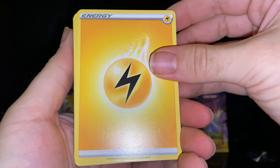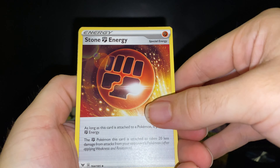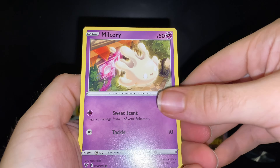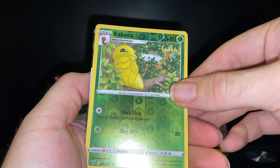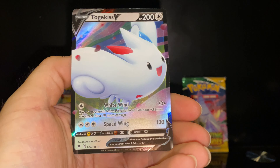Rainbow Pikachu, electric energy, Cornerstone Stone energy, electric Milcery, Skiddo, Eevee, Trubbish, Kakuna — and we got a Togekiss V from Vivid Voltage!